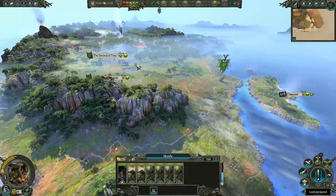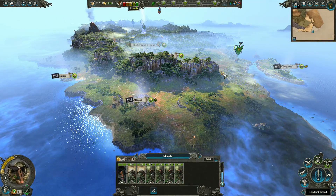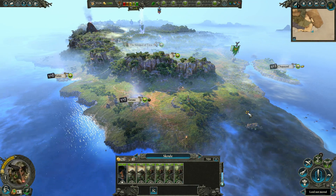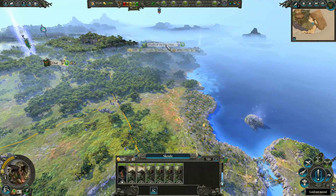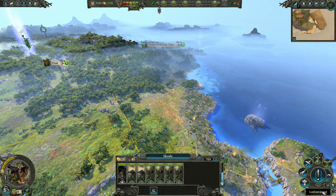We've managed to secure this province and we're now working on this one down here. We're working in alliances with Clan Spittle and Vampire Coast, so everything is pretty much in order.